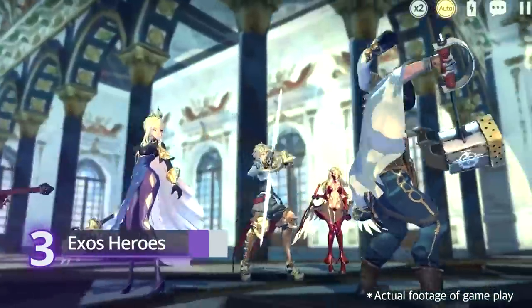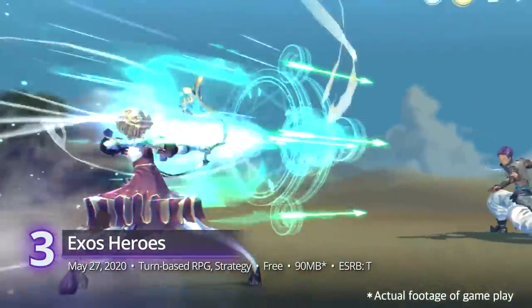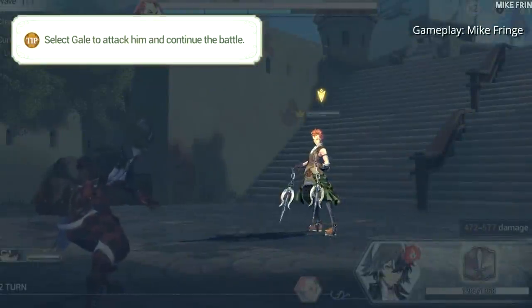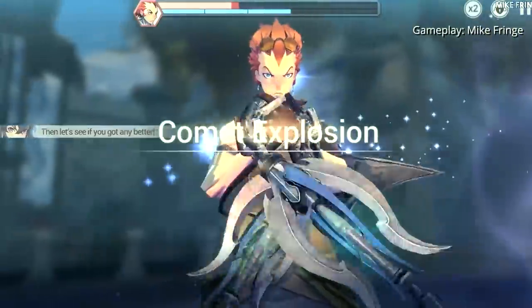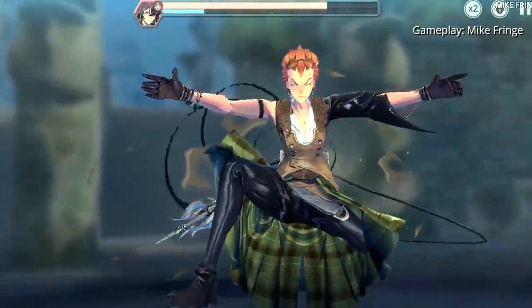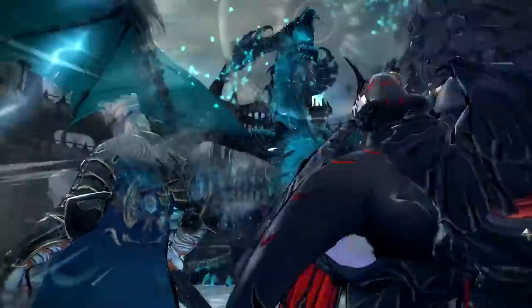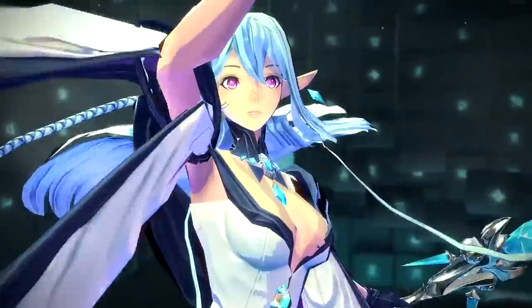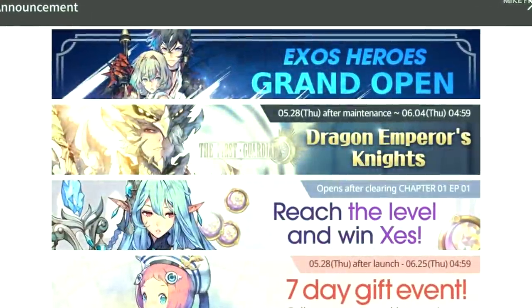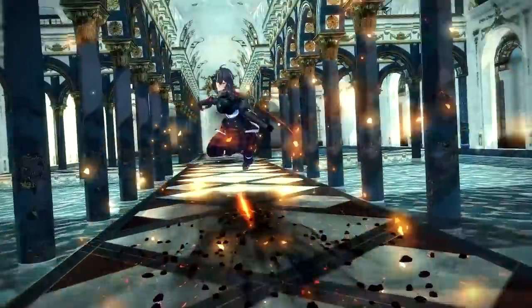#3. Exos Heroes. We are now approaching the third on our list. It's easy to be drawn into Lion Games' strategy RPG, especially with its stunning Japanese-style visuals and its roster of characters brimming with personality. Just like some of our previous games, it's also a turn-based RPG. What makes this special is its combination of compelling story, solid combat, and awesome presentation. While it still has some of the annoying aspects of standard mobile gacha gaming, it more than makes up for it with its array of colorful heroes. A gorgeous-looking gacha game, it receives a PlayScore of 8.24.